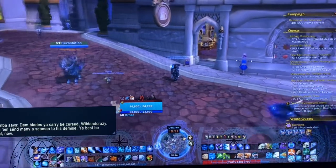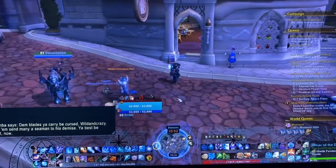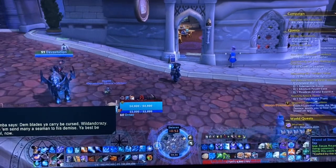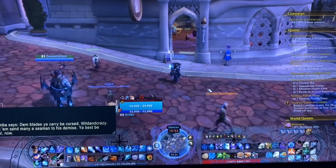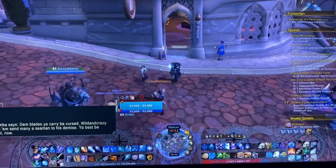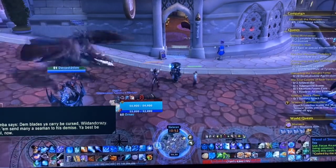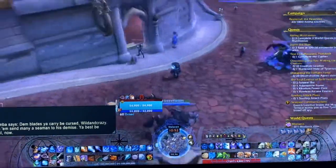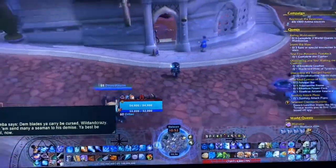Here is a little video of a secret that you can do with a toy. This toy came out in Legion — it is called the Wand of Simulated Life, and it is found in the Ledger Main Lounge in Legion's Dalaran.